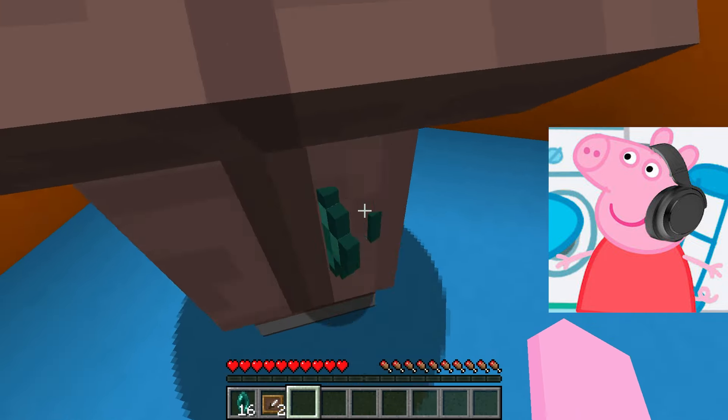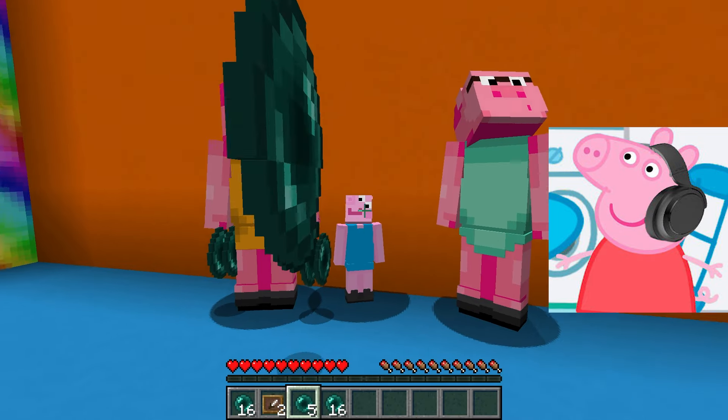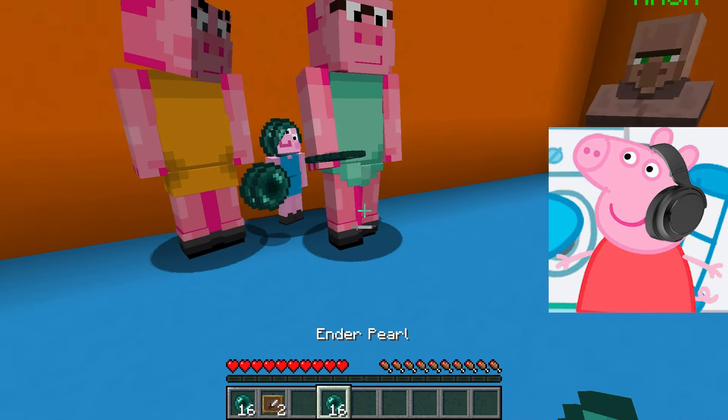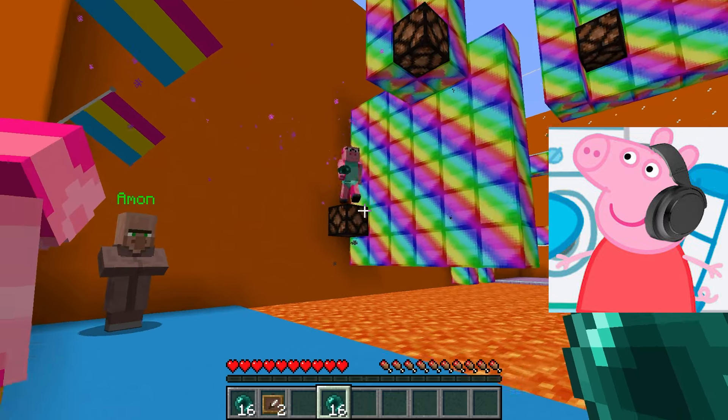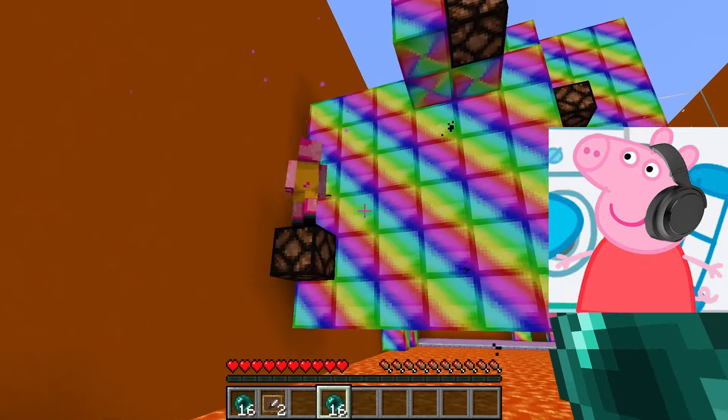Hey, just look how many diamonds there are. I need to collect them as soon as possible in order to exchange them for ender pearls, with which I can fly to the other side and not drown in the lava. I need to throw the pearls as carefully as possible, otherwise I might miss and fall into the lava.